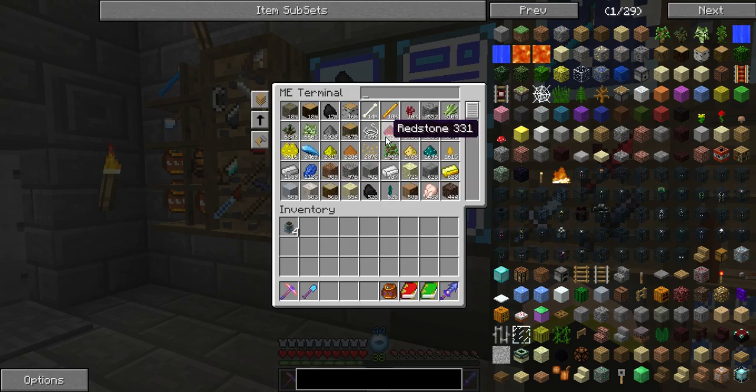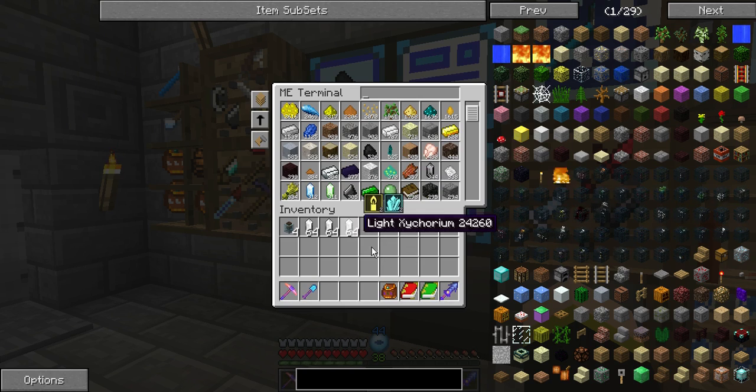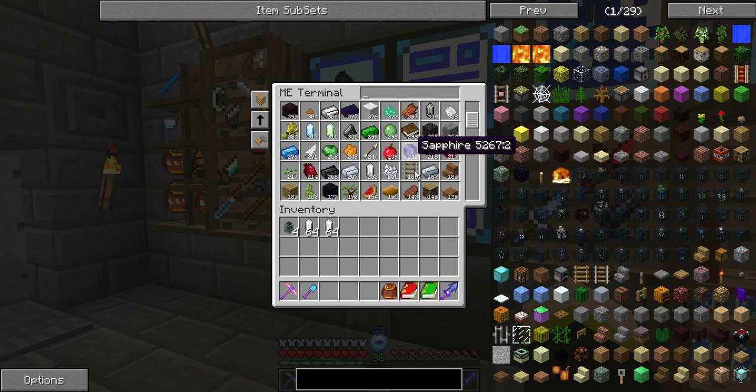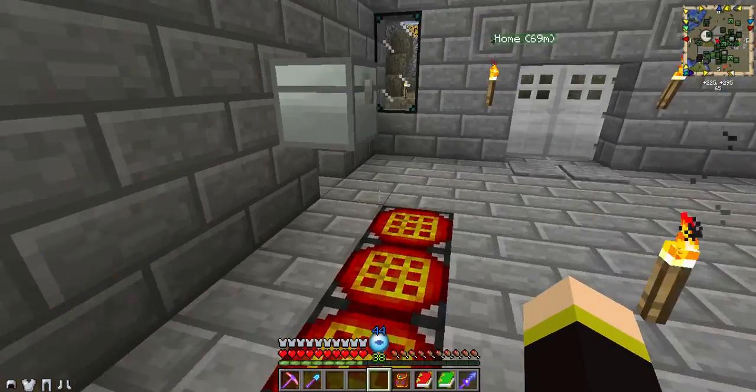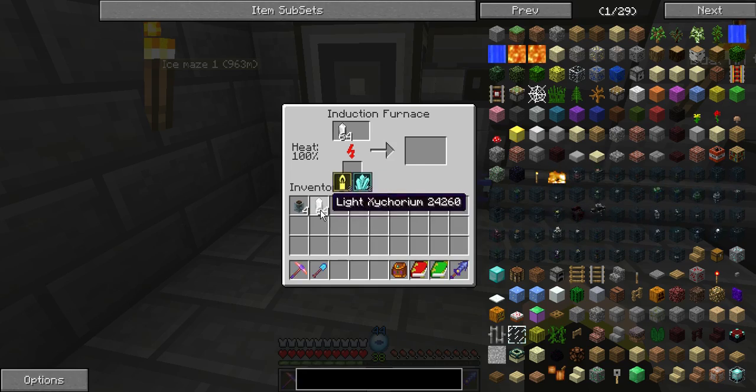We have right now more than 2,000 redstone, more than 2,000 glowstone. We have both iron and other things in the hundreds — iron, gold, tin, silver. It's crazy in that regard. We are swimming in resources, at least for now.